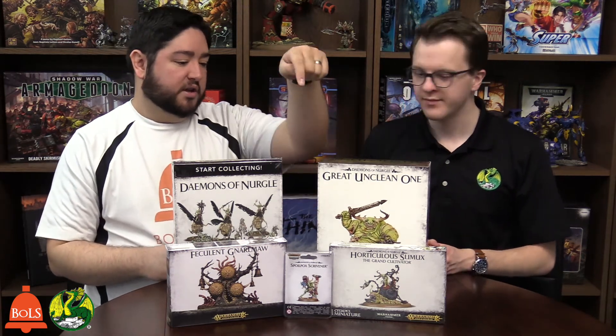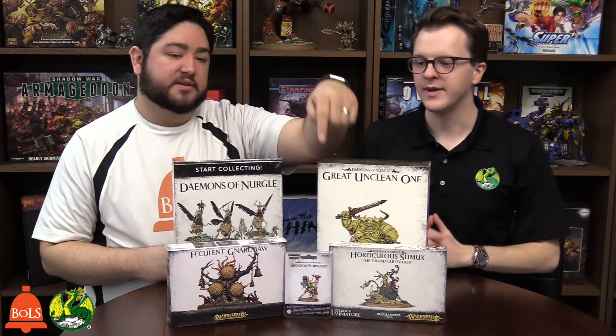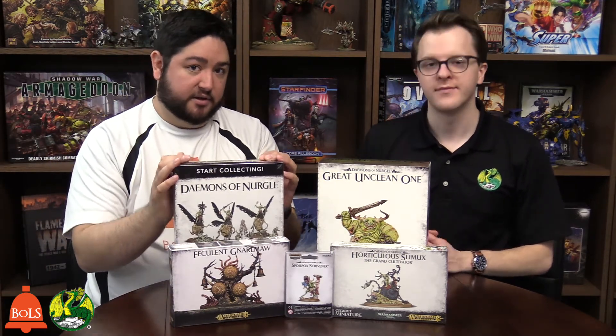Let's crunch the numbers on these. These are all available for both Age of Sigmar and 40K, so it's like you're building two armies for the price of one. The Great Unclean One is $140, Horticulous Slimux is $55, the Scrivener character is $25, the Gnarlmaw is $30, and the Start Collecting box is $85 like all the others. All of these are out right now. If you're looking to start a new Nurgle army, this is the time. I'm Adam here, I'm Evan from Dragon's Lair Comics and Fantasy, and this has been another Tabletop Spotlight. Thanks for watching.